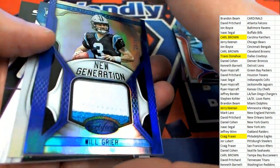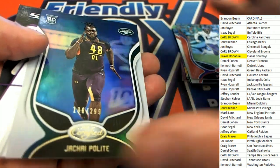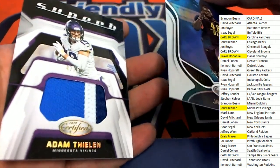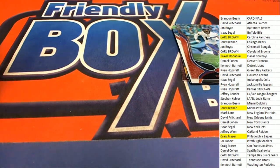Leon Lett auto was hit number two, then Byron Murphy and Nick Chubb. A New Generation Will Greer was one of the bigger hits. And then Adam Thaline, numbered 42 of 50.